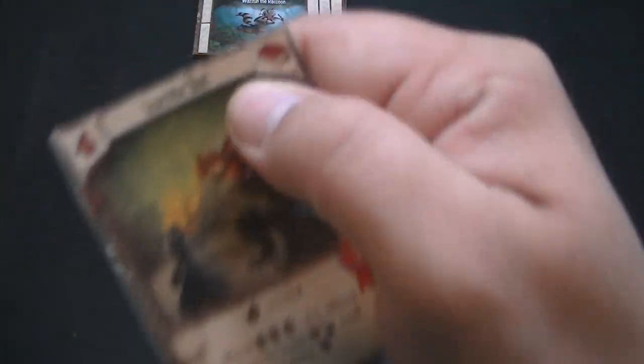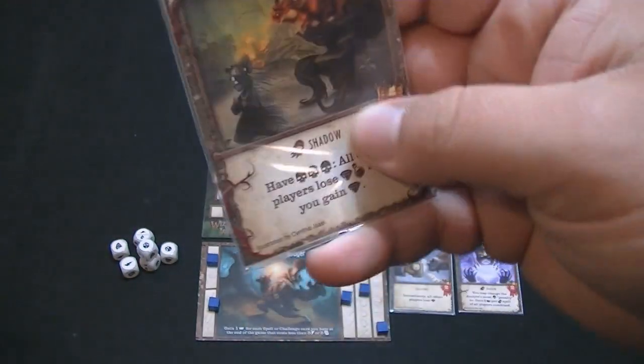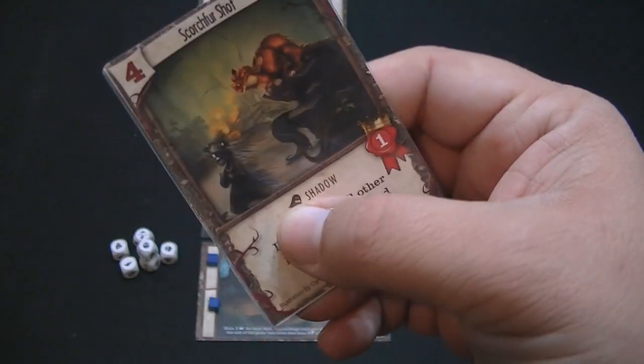We've gone ahead and set up — we put our four cards out for our opening tableau. Now let's show you how the game is played. The first thing you do when you begin the first round is take the top Acolyte card and turn it over. Here we have Acolyte Tippy — looks like a mini pinscher or some sort of dog. The first thing that happens is that everyone's going to lose one potion or mana, so everybody marks that on their sheet.